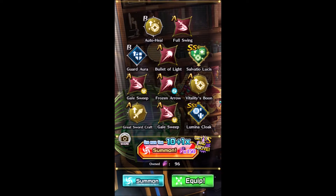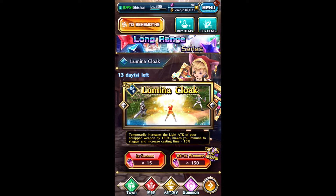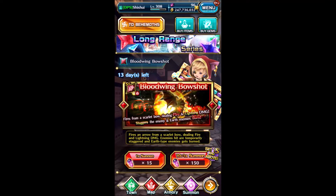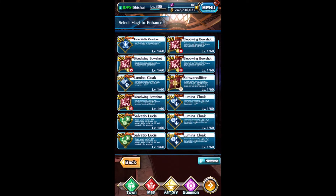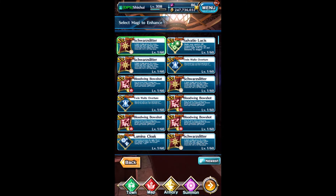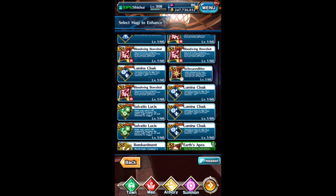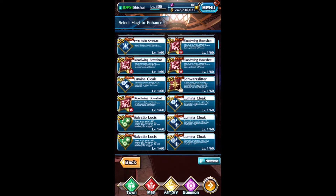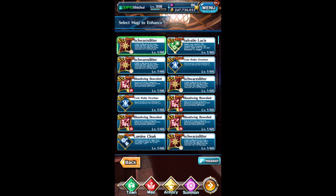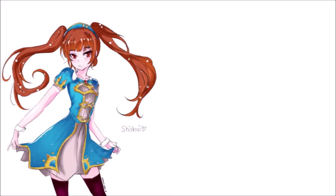RNG gods heard my prayers — thank you so much! I'm done for now. I'm probably gonna summon more off screen. So I collected all the SS and SSS — this is what I got: a shit ton of Bloodwing Bowshot, 3 Savateau Lucis, 4 Lumina cloak, and 1 Teleportation. I'm happy with the results. Thank you for watching this long video — I hope you liked it, and I'll see you next time. Bye!